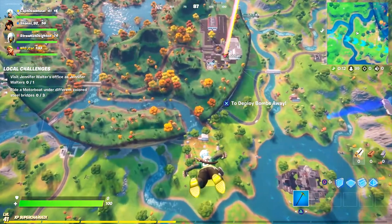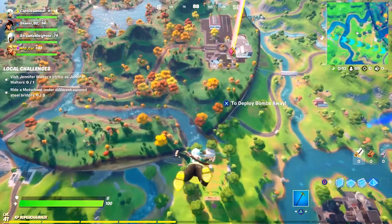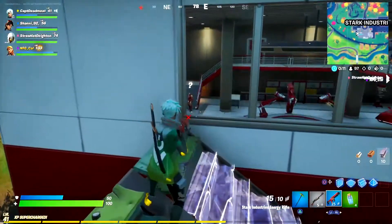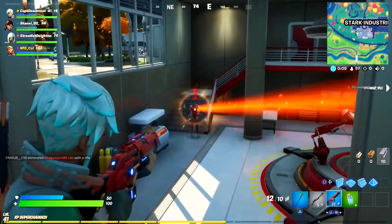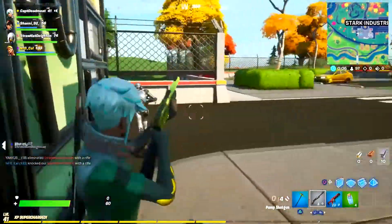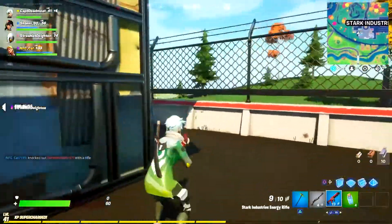In order to find Stark himself, you need to go to the new location known as Stark Industries — that is the big island that has suddenly fallen on top of Frenzy Farm. In the main big building, you will be able to find Iron Man. Once you have defeated him, you can then get those mythic items.